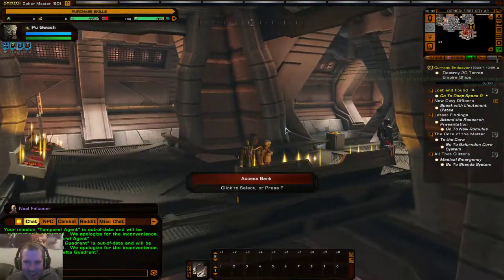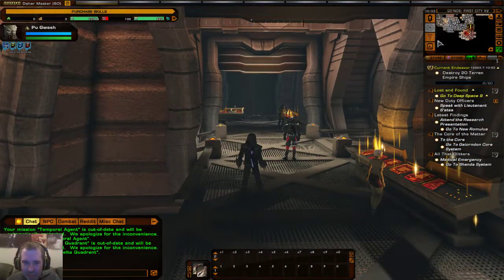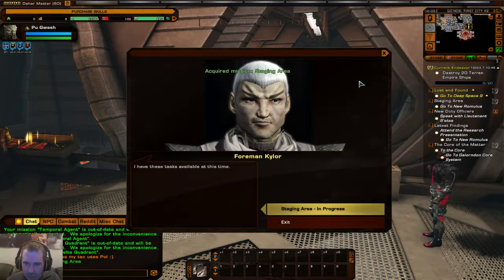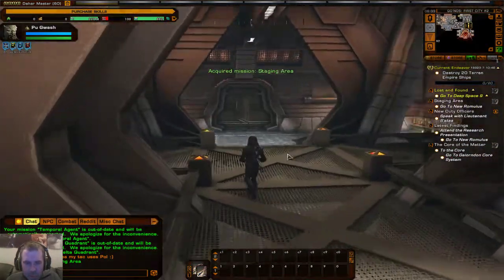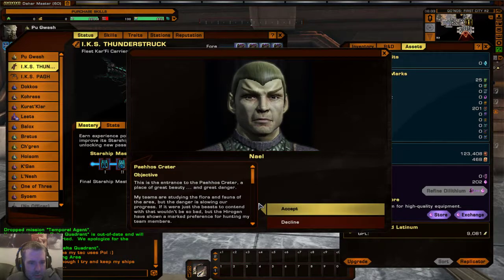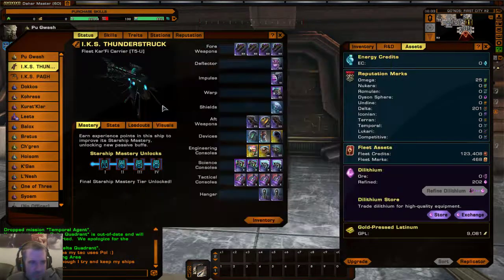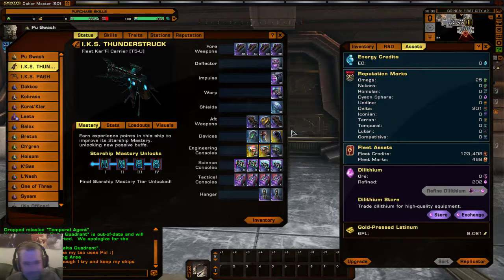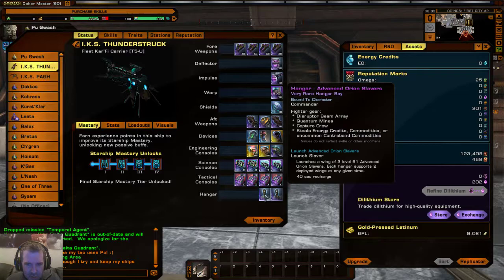I haven't logged into this one for a while. This ship is basically focused on the Orion firstoff — he steals stuff. I've also got Orion slavers, so every selfie steals energy credits, commodities, or contraband, which is very helpful.